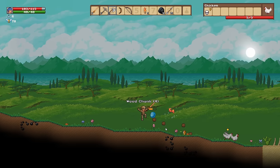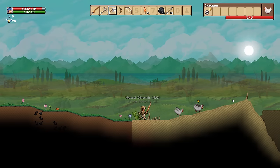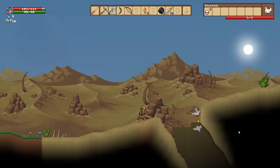We have a slime — slime alert! Got him. New biome — new biome! We're in the desert. Look how wonderful the sprite art is.